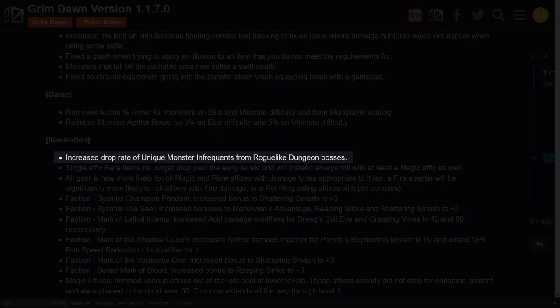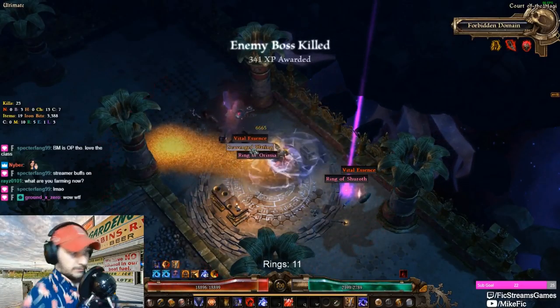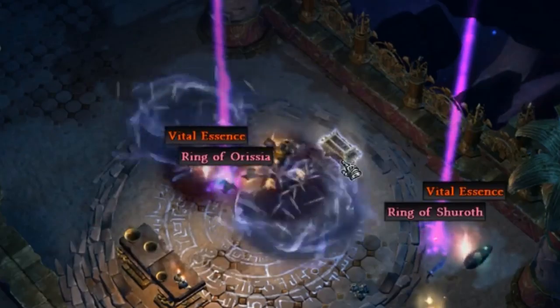With the addition of the 35 new green MIs to the game, they have also increased the drop chance of epic and legendary Monster Infrequents across the board as well, hopefully making things such as the Magi Court Rings slightly less painful to farm.